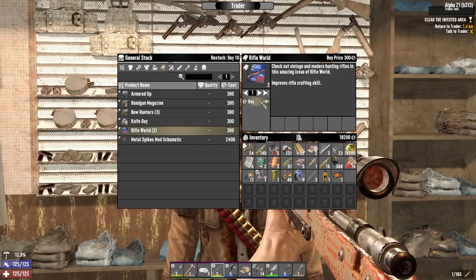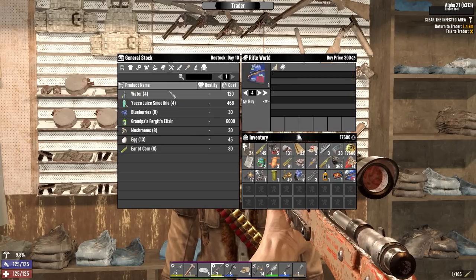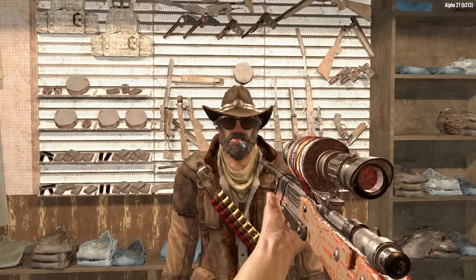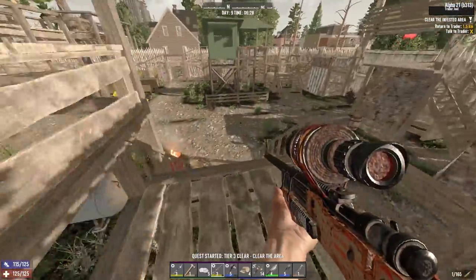He has a couple of ranks of Rifle World — not worth using awesome sauce on, but worth grabbing anyway. Lever action rifle quality two, nice. What tier threes do you have, Joel? He's only got two, so we'll have to go back and see the other Joel. Fiery Farms — good old fashioned clear.